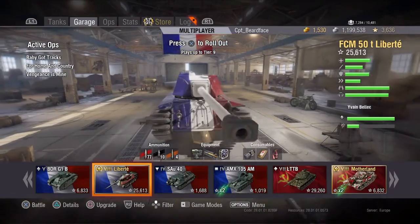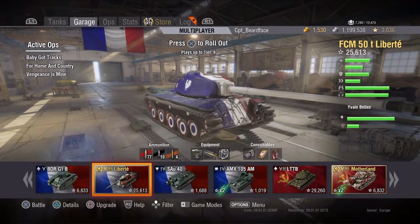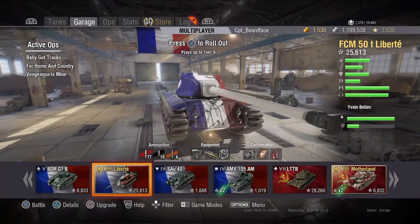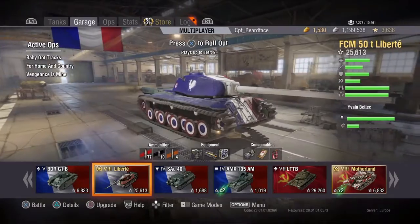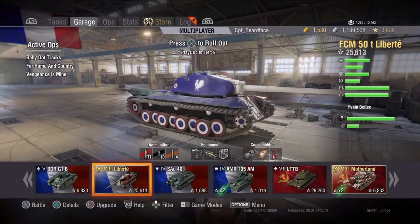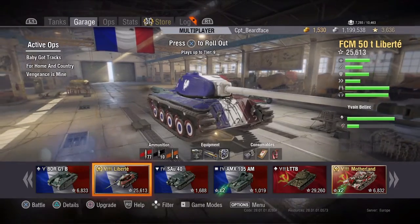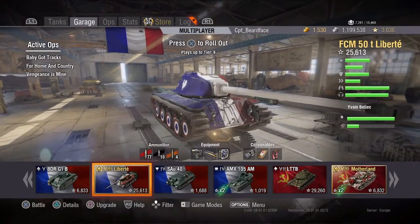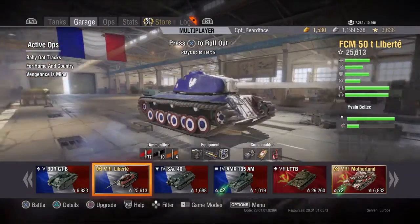I have circled other heavy tanks in this thing like you would in a fast medium - it is extremely manoeuvrable. Now, 120mm on the front of the hull isn't a lot. There are a lot of tanks, especially in your own tier and some below, that can penetrate 120mm of armor. But you do have some sloping going on there.